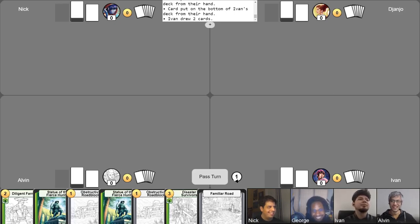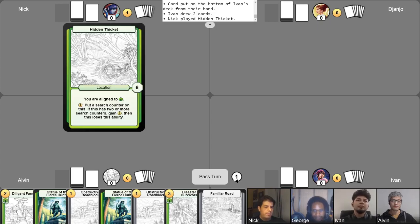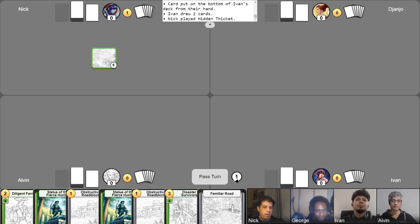Allegiance. Yes, the politics — they've already begun. So we've all taken our mulligans, we're all ready to go. Let's go ahead and start. I'm first. I'll gain my gold, put a location into play — the Hidden Thickets — and I'm going to use its ability to put a search counter on it, put one gold, and prepare it to gain me more gold in the future. I'll take a draw for the turn. Nothing else to do, pass.